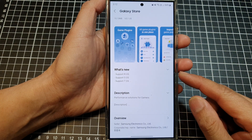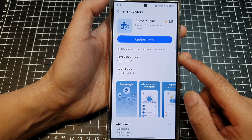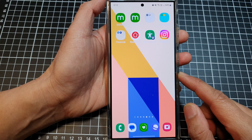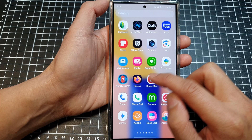How to update your Game Booster to Game Booster Plus on the Samsung Galaxy S24 series. First, swipe up to go back to the home screen, and then swipe up again to go into the app screen.